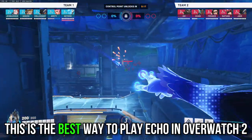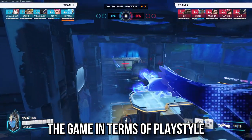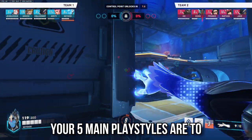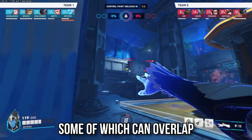Echo is one of the most versatile heroes in the game in terms of playstyle because she's one of the few heroes who have both range and mobility. Your five main playstyles are to duel, flank, dive, poke, or peel, some of which can overlap.